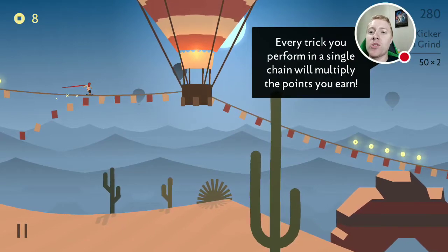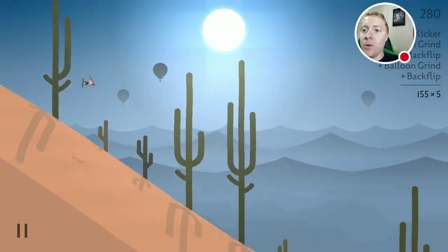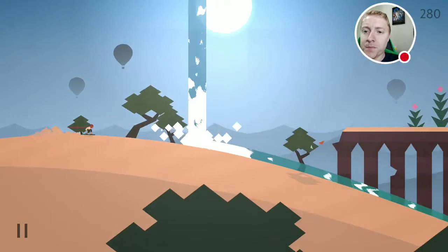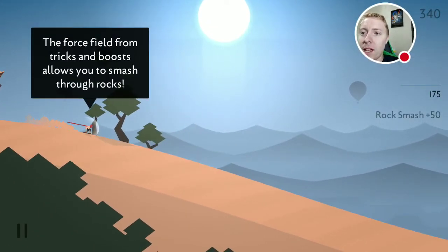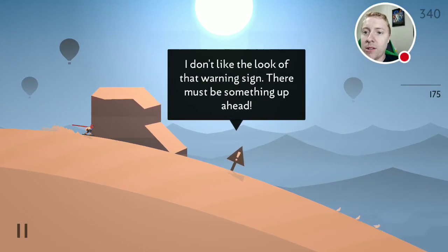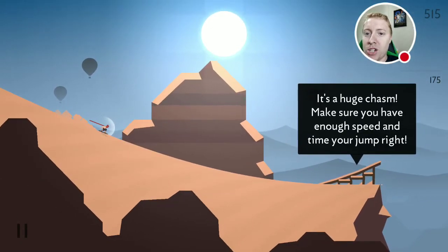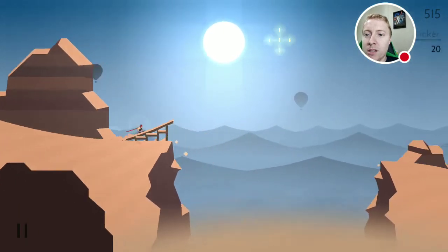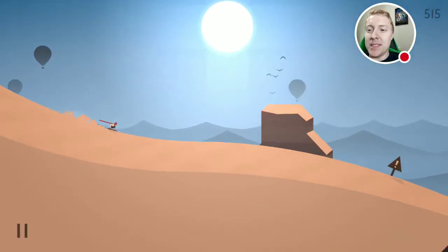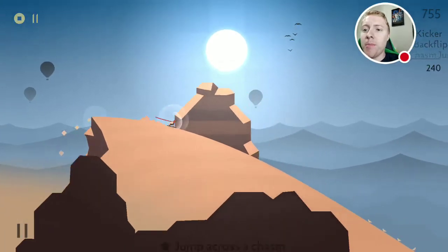Every trick you perform in a single chain will multiply the points earned. Oh come on — ouch, be careful not to flip at the wrong time. Speed boost — the force field from trick boost allows you to smash through rocks, okay. I don't like the look of that warning sign, there's something up ahead. We're gonna jump over the sign — it's a huge castle! Make sure you have enough speed to jump. Boom, got it!